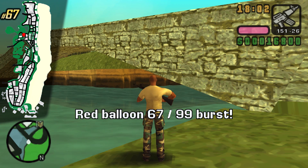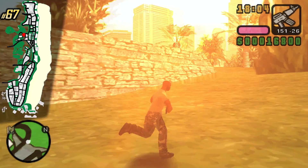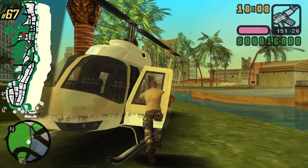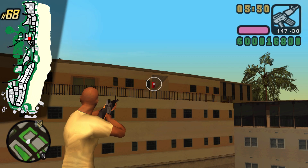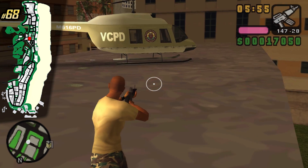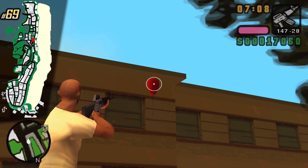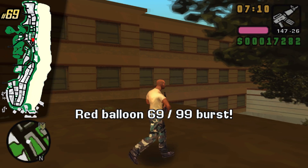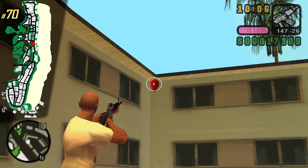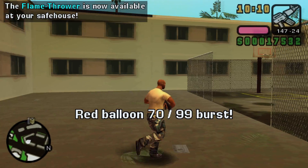You can shoot it from a boat by parking it underneath, but I suggest taking your sniper or the M4 from the ground and shooting it from there. This one is pretty well hidden but it's no match for me — you gotta get it from a roof, either the left or the right one. On a building right next to a few trees you can find balloon 69. At a few basketball courts on this roof you can find balloon 70.